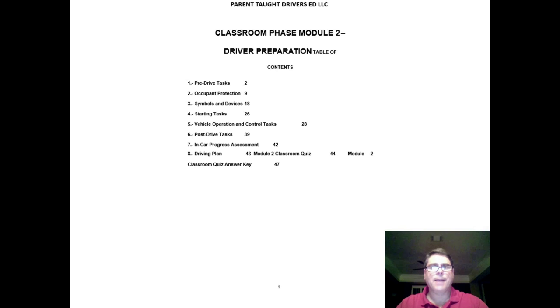On the next slide: we're going to talk about pre-driving tasks, occupant restraints, symbols and devices, and dashboard warning lights — like what a check engine light means or what a low gas light indicates. We'll also cover the starting task, vehicle operation, controlling tasks, and post-drive time. Note that the video is a supplement to the 'Learn' section, which may contain extra material. For example, in Modules 3 or 4, the Learn section uses a system called 'See It,' while the video will teach IPDE and the Smith System.